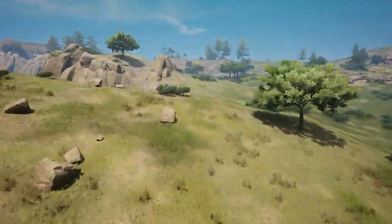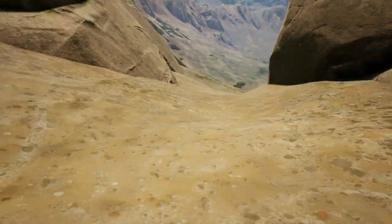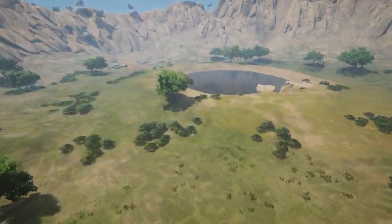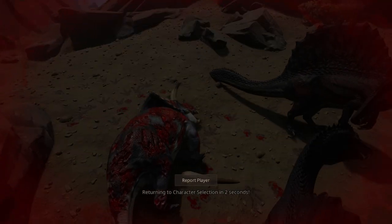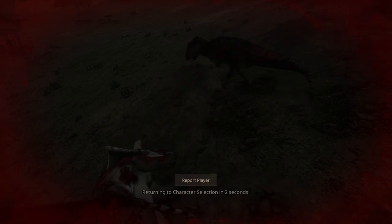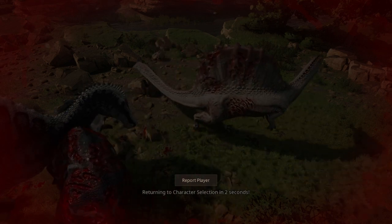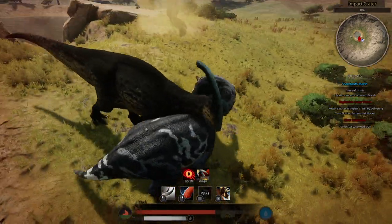Don't believe me? Let's take a look at what's been killing me the last couple of days: duo Spinosaurus, duo Giganotosaurus, another Spinosaurus pair, and somehow 2 Parasylophus. Why did I fight 2 Parasylophus again?